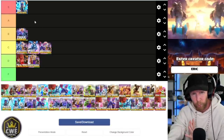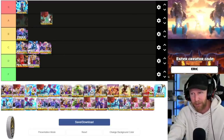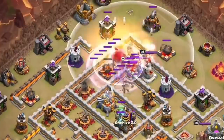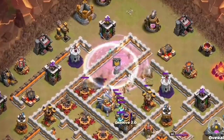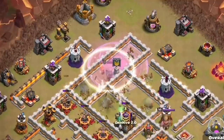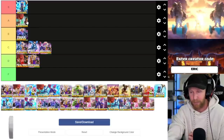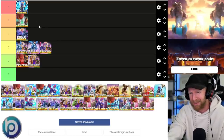Another really powerful strategy is blizzard lalo — we take a blimp, drop out super wizards into invisibility spells and a rage, and it nukes out a compact area of the base. It does require that you have super wizards available for donation from a town hall 12 or higher. I'm going to rank it A tier because it is very strong and one of the better ones in the game, but it's a little more difficult to get the right CC, so not everyone will be using it.